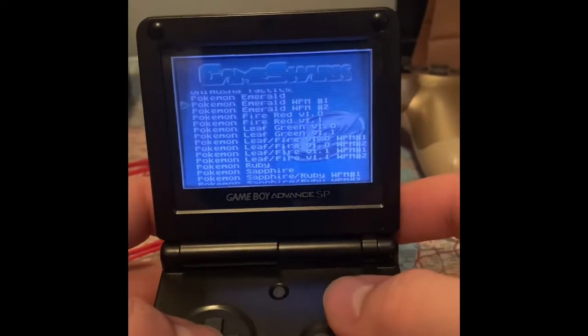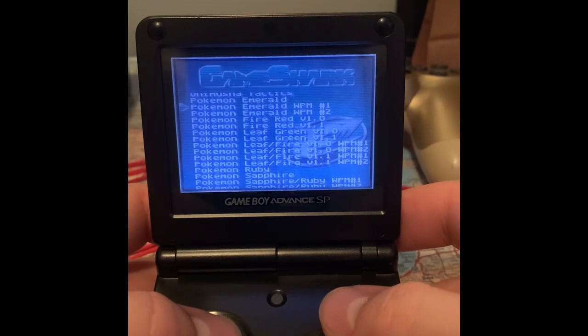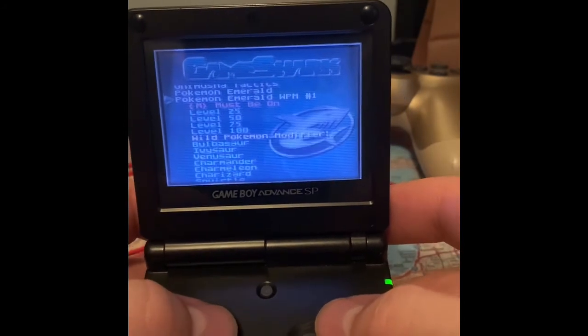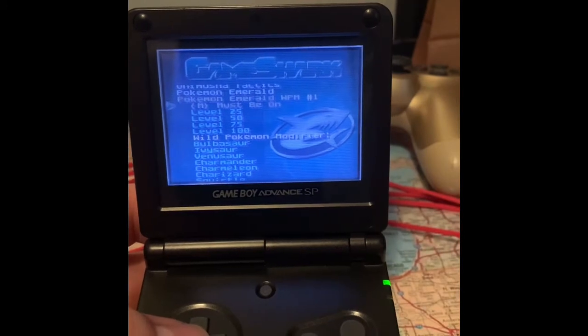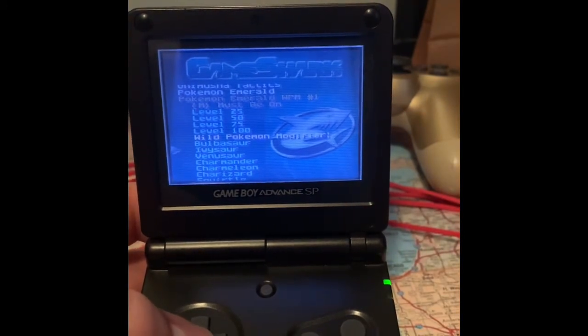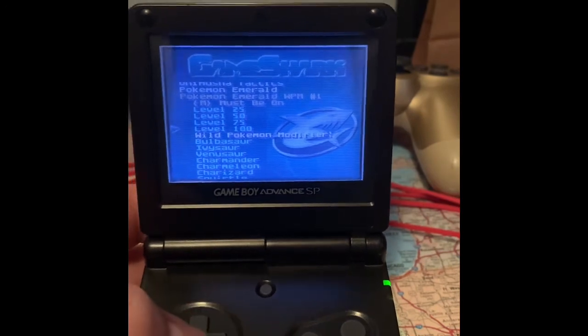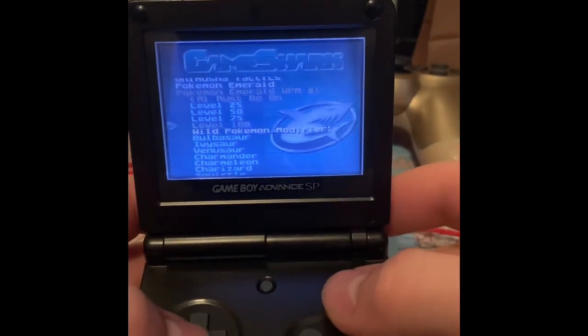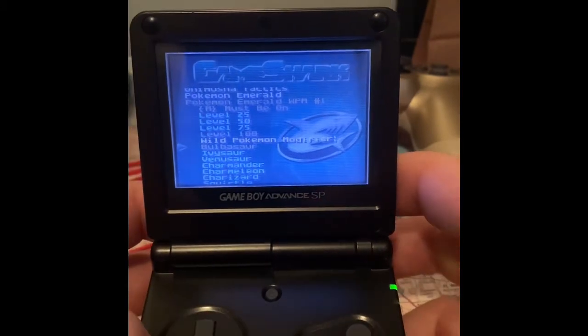Let's say I want to catch a starter Pokemon. Go to Pokemon Emerald WPM number one, press right to open it. The master code has to be on, and we're going to catch a starter here. You can choose whatever level you want - just for the video I'll do level 100 because it's cool - and we'll do Bulbasaur. Press start.